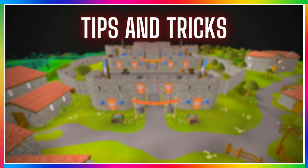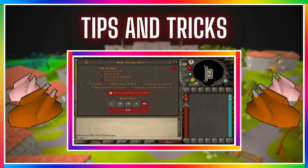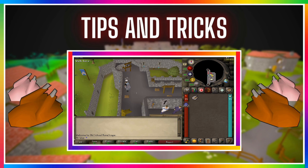The first tip is to use bank filters to help with your speed. All you need to do is enter the bank, click on the wrench icon in the top right, then at the bottom click on 'all' where bank filters are. Once you've done that, click the wrench icon again and your bank will be filled with filters. As you can see, I have the raw and cooked chickens next to each other, which helps me withdraw them a little bit faster and improves my GP and XP rates just that little bit more.